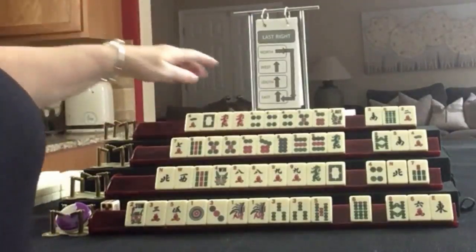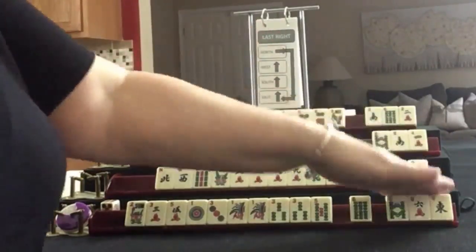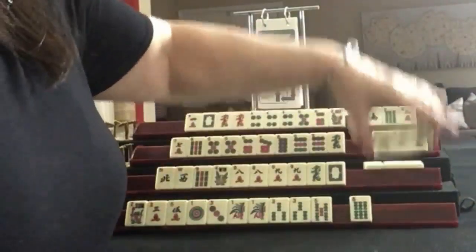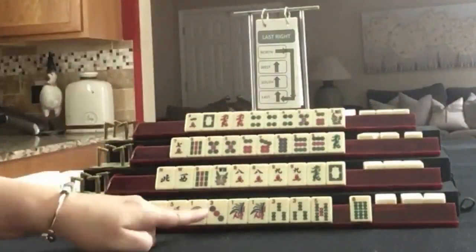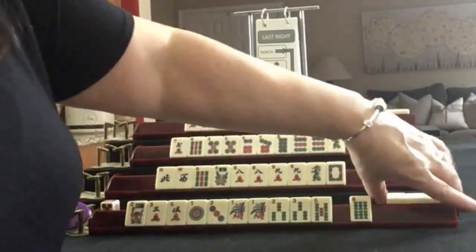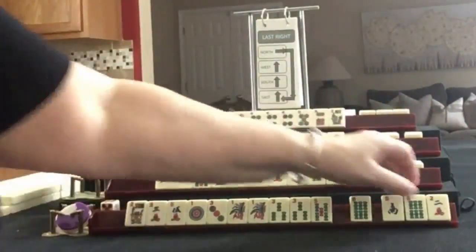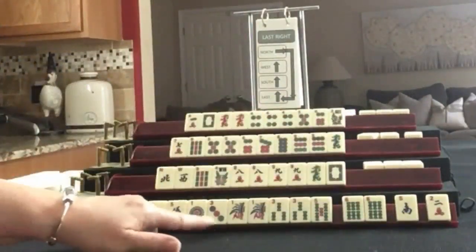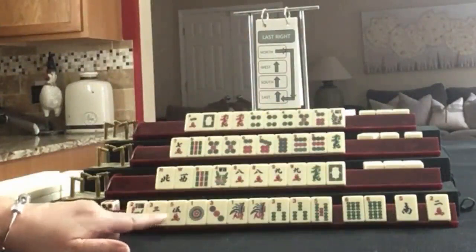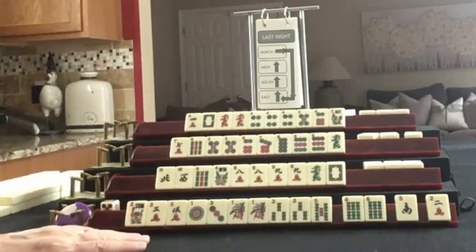Now last right: East to South, South to West, West to North, North to East. For East, we're looking for little odds — no keepers, but we have a pair in there. I was thinking we could do 3, 6, 9 but we have no 9s. Little odds is the strongest, and because we have so few discards, I don't think this would be good joker bait. I'd rather pass fully in the optional cross.